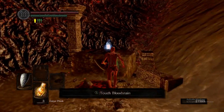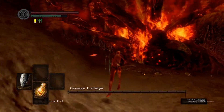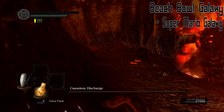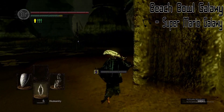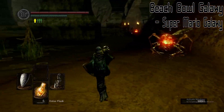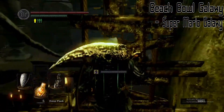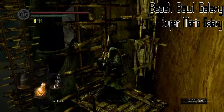Here I decided I was going to try to kill the Ceaseless Discharge, which I definitely did not die to. After that defeat I decided to leave him for later and go back up the elevator, which I also definitely did not fall down.